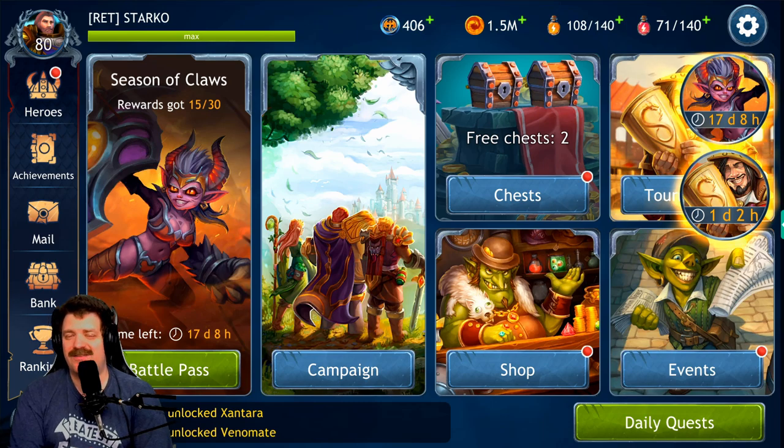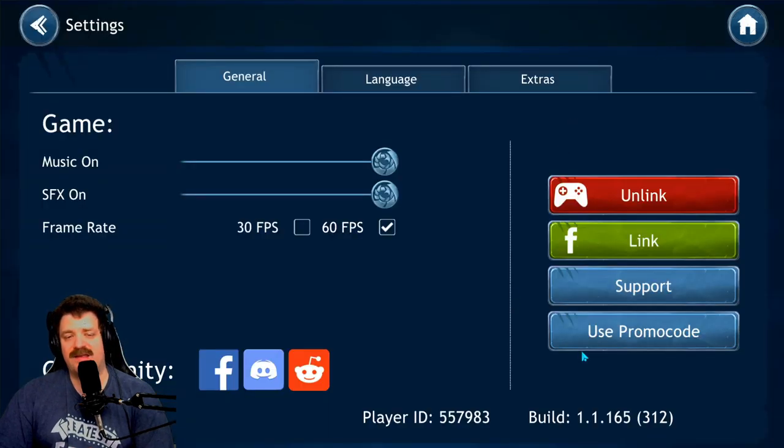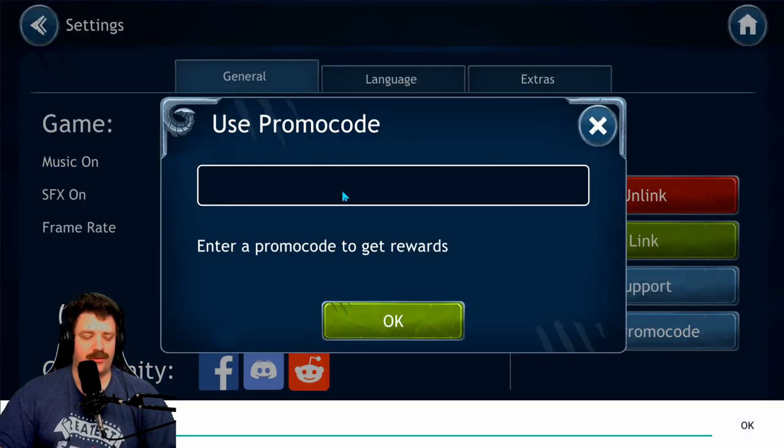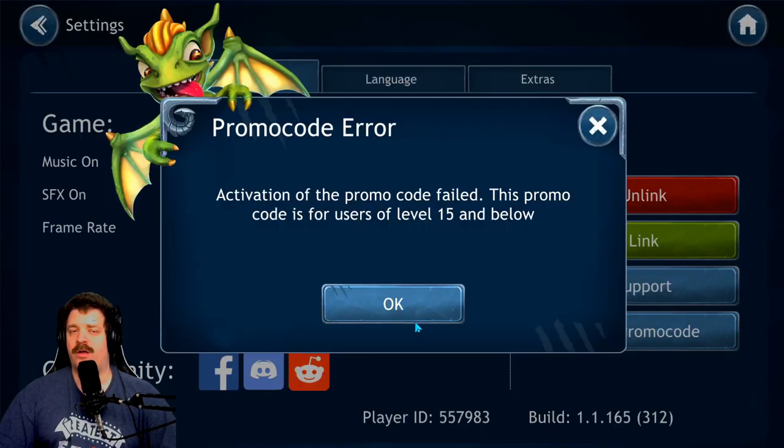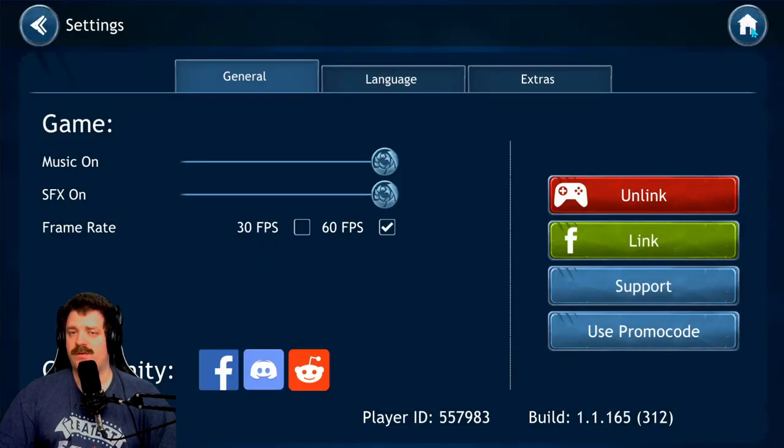Before we get into that, if you're a new player at level 15 or below, make sure to use the promo code 'Starco' to get $10 worth of freebies. It's very simple — go into settings, use promo codes, enter the word 'Starco', press OK, and if you haven't used another promo code already and are level 15 or below, you'll get $10 worth of freebies.